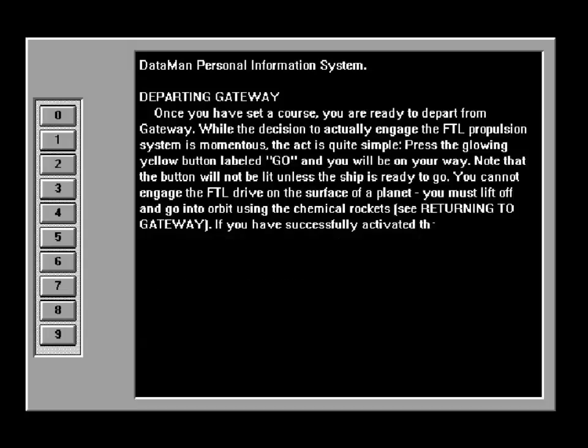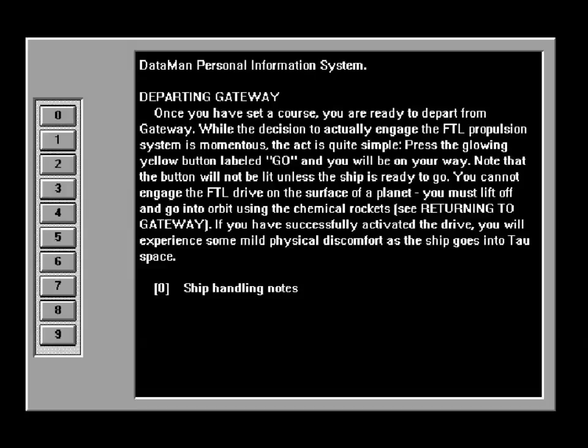Departing Gateway. Once you have set a course, you are ready to depart from Gateway. While this decision to actually engage the FTL propulsion system is momentous, the act is quite simple. Press the glowing yellow button marked GO, and you will be on your way. Note that the button will not be lit unless the ship is ready to go. You cannot engage the FTL drive on the surface of a planet — you must lift off and go into orbit using the chemical rockets. If you have successfully activated the drive, you will experience some mild physical discomfort as the ship goes into tower space.